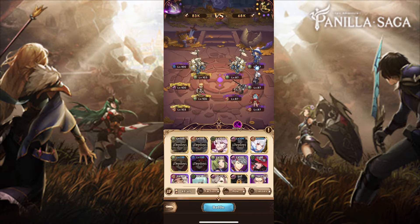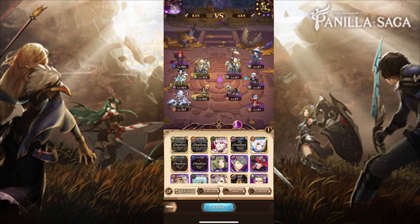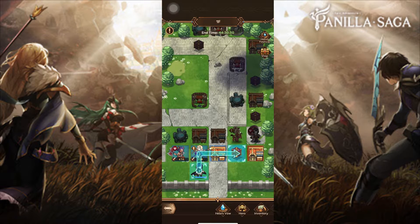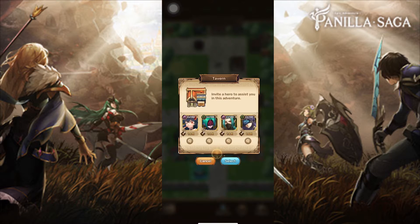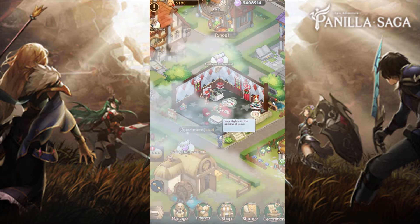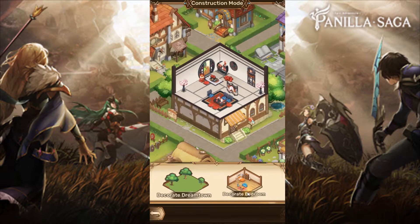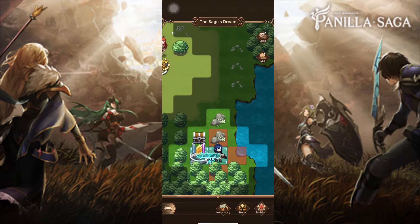Now let's also speak about some game modes. You get the 5v5 battle, which is straightforward. Then you also get the Chess Board of Ages, which is like a chess game but more of an SRPG mode played on a chess board. And the cool thing I like the most is the Dream Town — exploring, adventuring, and all those things. I'd definitely recommend you check out the Dream Town.